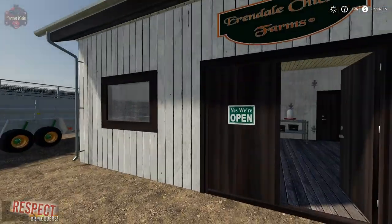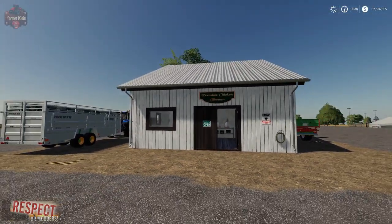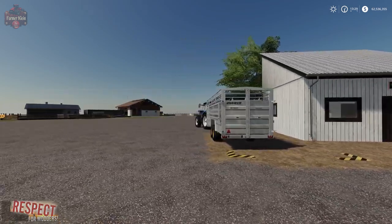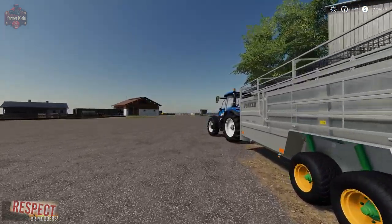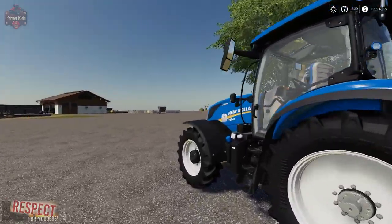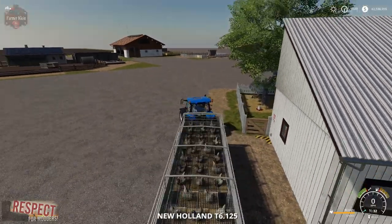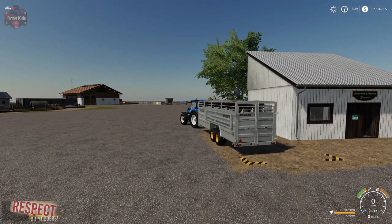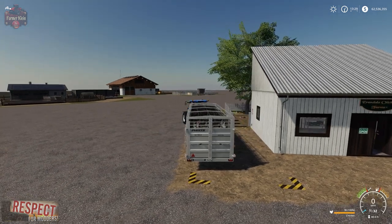You don't really need this building unless you want it. If you don't place this building, you'll still be able to buy chickens at the animal dealer on the map. This mod does more than simply allow you to transport chickens — we now have at the bottom a fill indicator showing the animal type, number of animals, and percent fill for any given trailer.